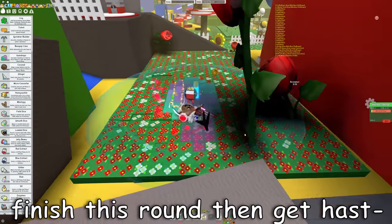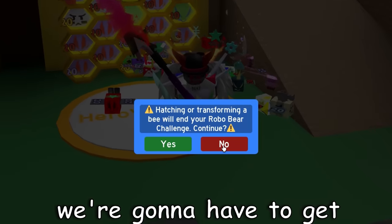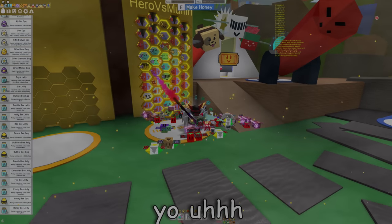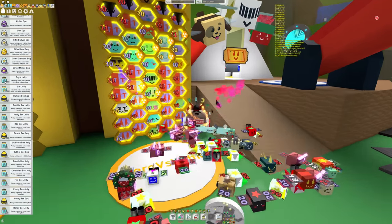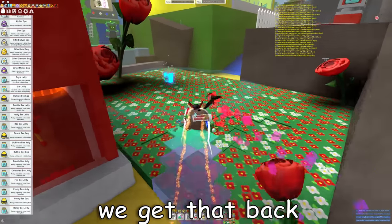Now we just gotta finish this round and then we're gonna get haste — oh, crap. We're gonna have to get Client Side again. Scratch that off the list. I completely forgot that if you change your hive, you lose your Robo Bear run. Anyways, I guess we're just gonna have to do it. Man... well, that sucks. I'll just skip to whenever we get that back.